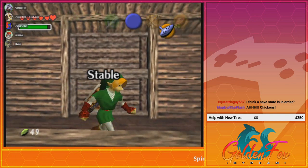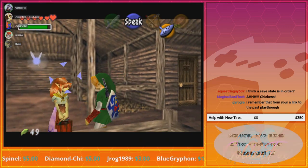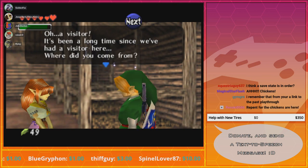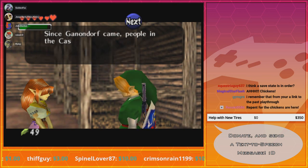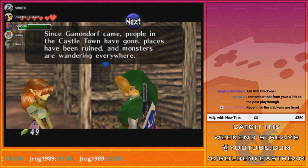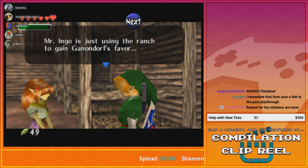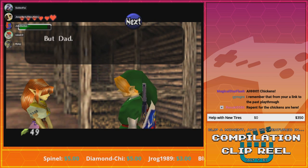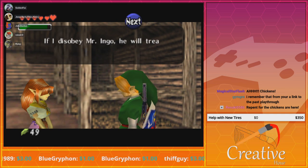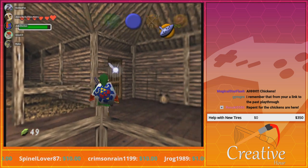So this is the stable — there's nothing here except Malon. Hey Malon, how you doing? She's seen better days. It's been a long time since we've had a visitor here. Where did you come from? Since Ganondorf came, people in the castle town have been ruined, and monsters are wandering everywhere. Mr. Ingo is just using the ranch to gain Ganondorf's favor. Everyone seems to be turning evil. But Dad — he was kicked out of the ranch by Mr. Ingo. If I disobey Ingo, he will treat the horses badly. So there's nothing I can do.